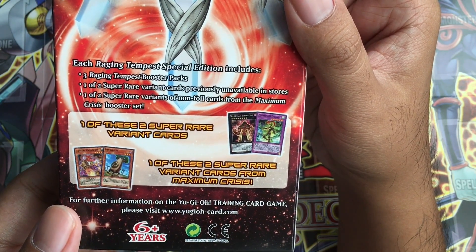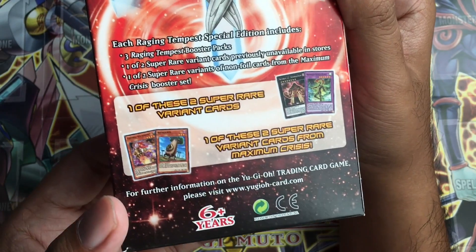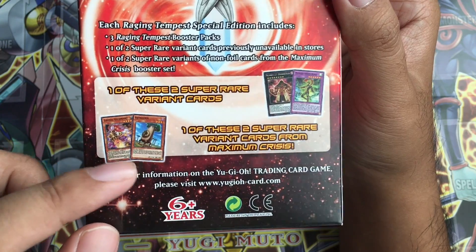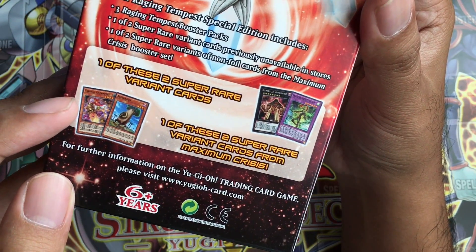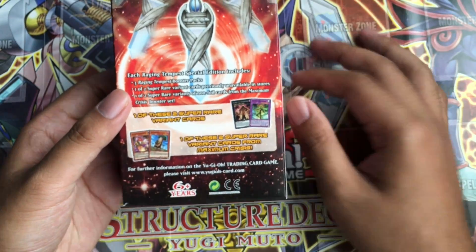A Masked Hero Blast, or a Number 22 Zombie Stein. And I also heard about something called a Bale Baboon — it turns out that the Bale Baboon is good with Metal Foes, but I'm going to have to look into that. There's also a Zoodiac Kataroost. Oh my gosh, I'm really excited. Here we go.